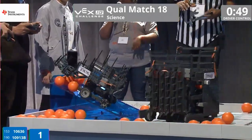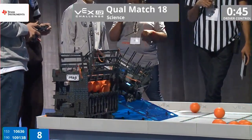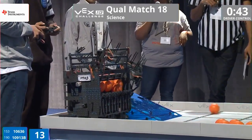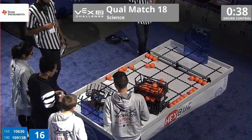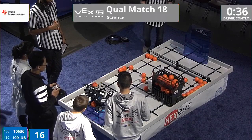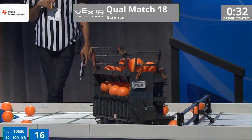One picks up balls while the other clears out the cutout, because they have to work together to get as many points as possible. So 10636 is taking on the task of clearing the balls out of the cutout and getting the ramp clear, and 10913B has taken on the task of filling up its hopper full of the balls.